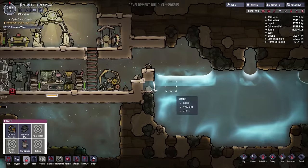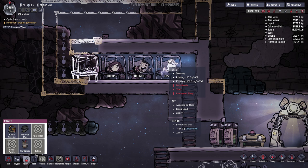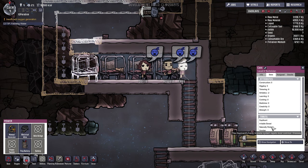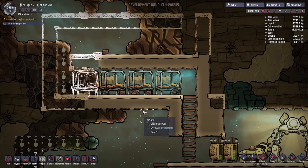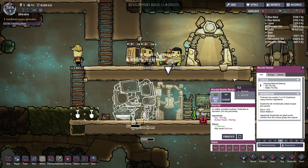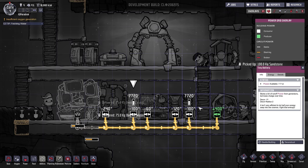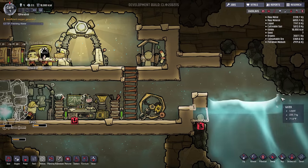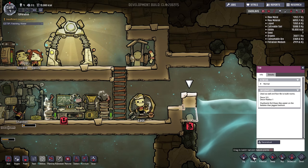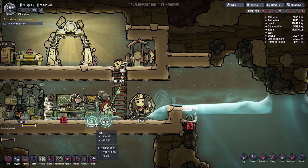This is a nice little organized place. We got our water flow over here which will help. Let's sweep up — this is kind of a mess. Okay, we got people sleeping in beds, that's good. Why can't you sleep? Interrupted sleep — was rudely awoken. I don't know why their sleep is being interrupted. No fabrication queued — we'll make the mush bar. Let's fabricate it and then somebody will be cooking. For some reason we're not building this either — oh, it's unreachable. Let's get rid of this and deconstruct. That's going to pour water in.